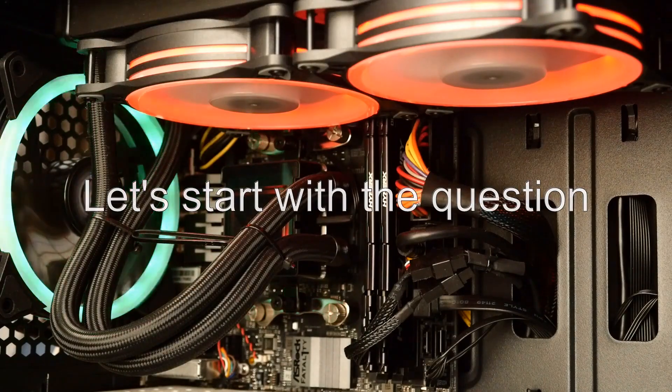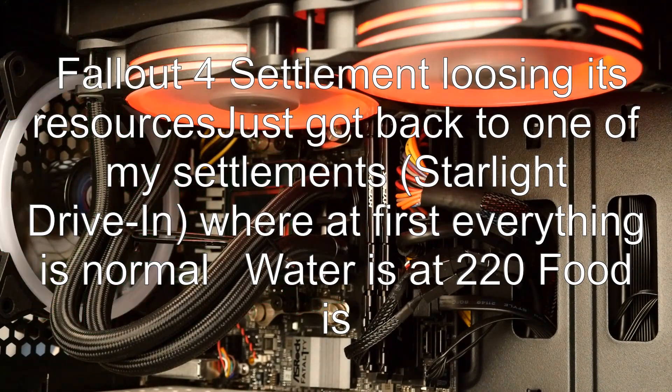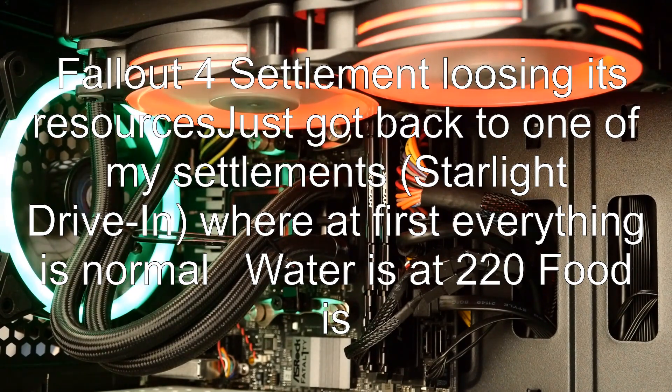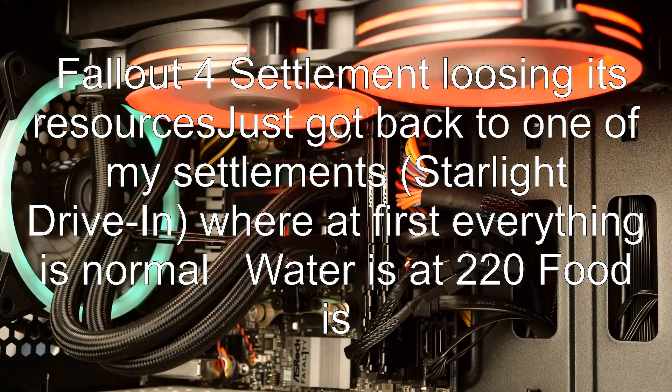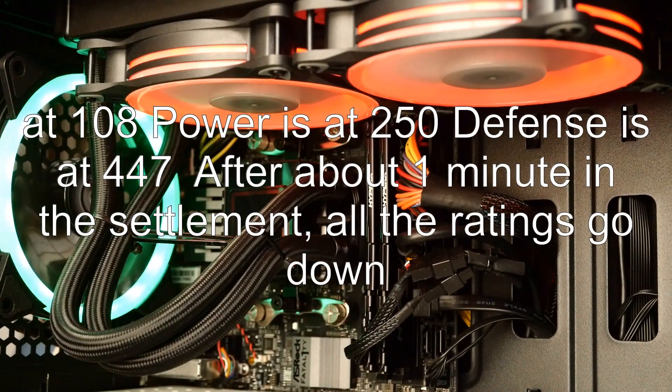Let's start with the question. Fallout 4 settlement losing its resources: just got back to one of my settlements, Starlight Drive-In, where at first everything is normal — water is at 220, food is at 108, power is at 250, defense is at 447. After about one minute in the settlement, all the ratings go down.